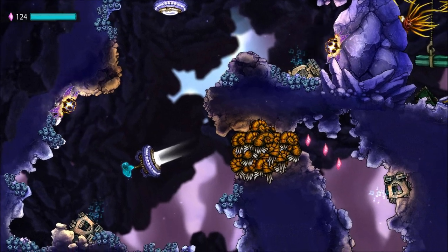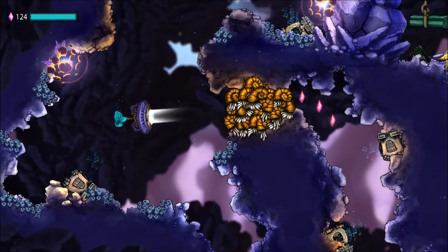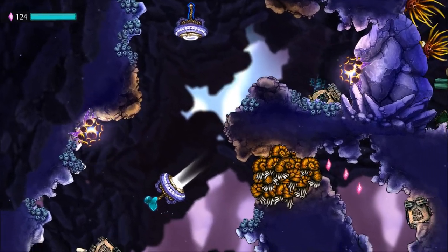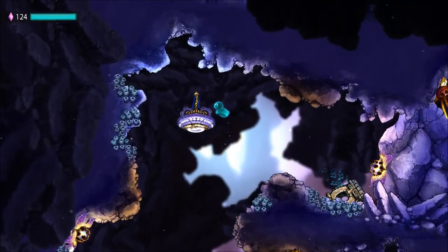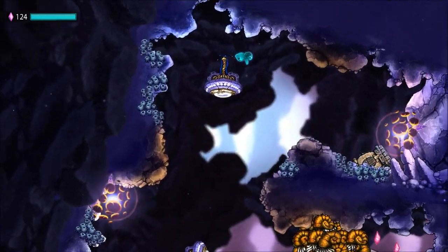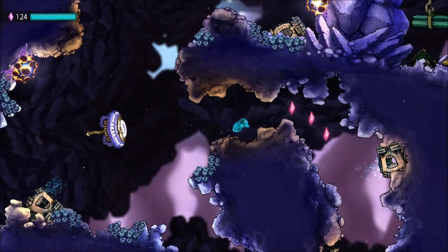And you'll notice it'll glow once you actually have a ricochet set up. I need to be at the proper angle — it needs to be glowing for it to actually connect and work. And this one will not work at its current trajectory. That one will work. So let's bounce this through. There we go — we make it through.